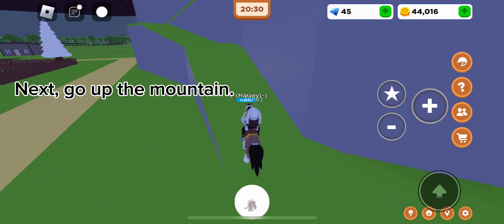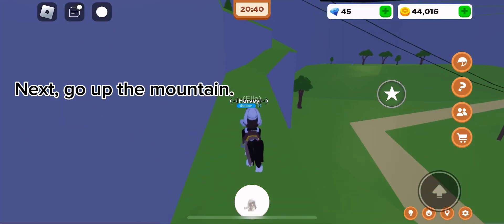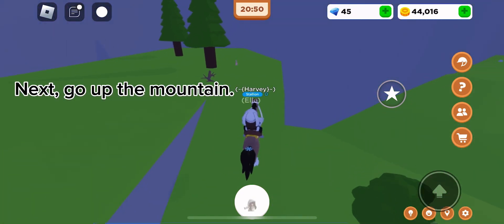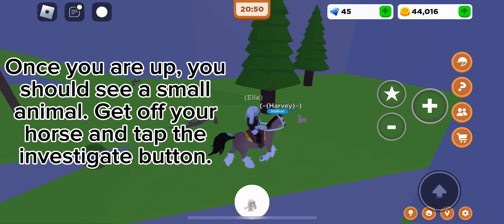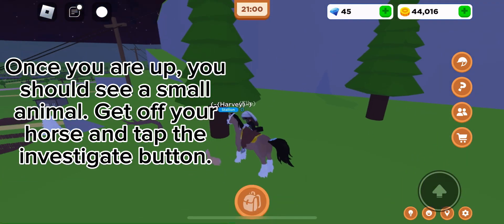Next, go up the mountain. Once you are up, you should see a small animal. Get off your horse and tap the investigate button.